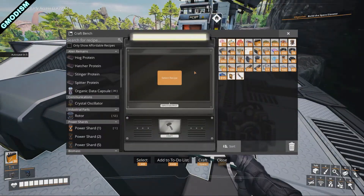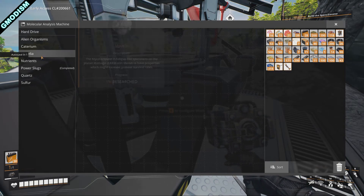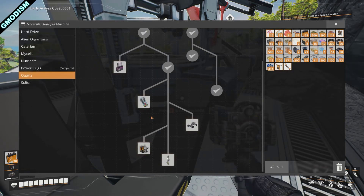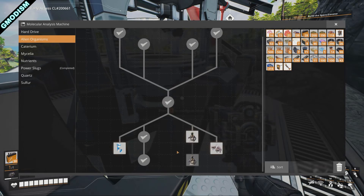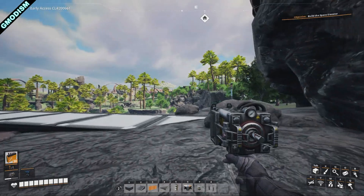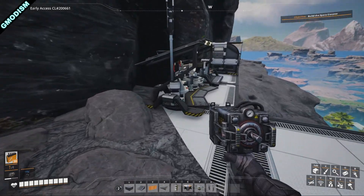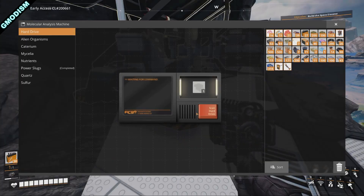I've done some research in the MAM already, which means I've been able to unlock the rebar gun over at alien organisms. The rebar gun is really handy because with it we can shoot things from afar and deal damage. Make sure to do all the research you can in the MAM — search around, and if you find a hard drive you might get some really valuable alternate recipes.